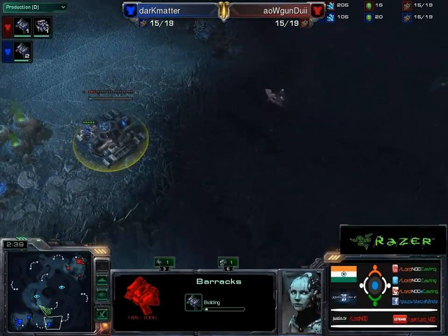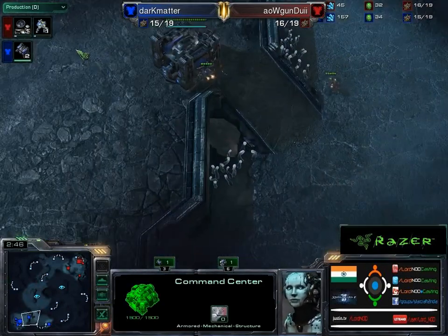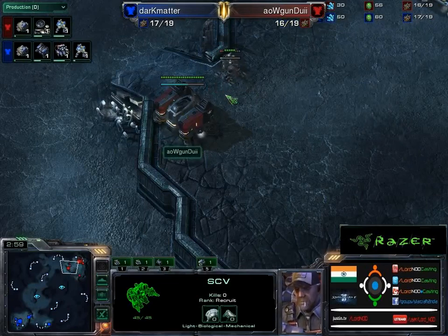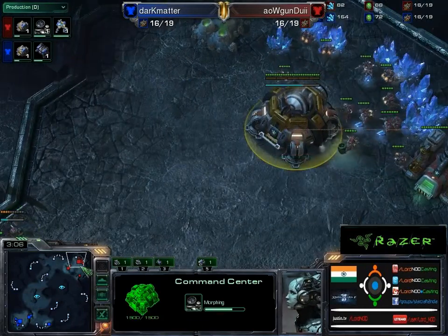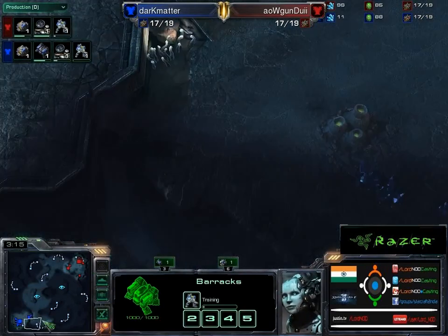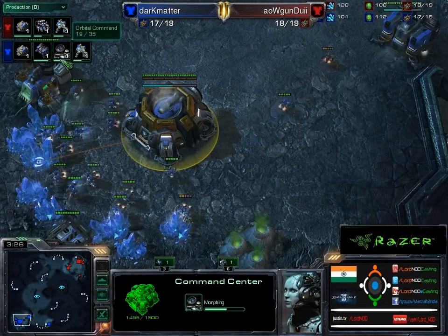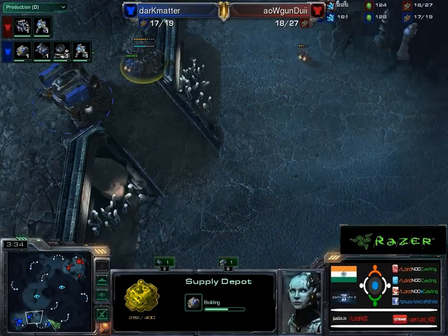Here goes a proxy barracks right outside his base. I don't know how much — he's just trying to hide his build. Let's see what Gundoi puts down. He's saving up for a supply depot. There's a battle going on here; the proxy barracks is right here about to finish. Because of the proxy, his orbital command is delayed quite a lot.